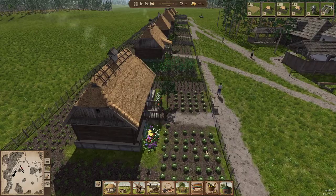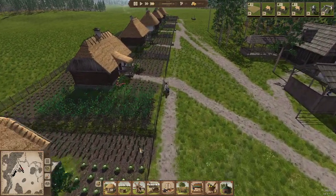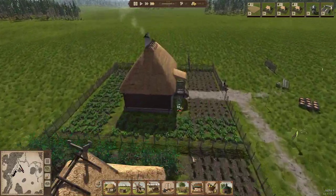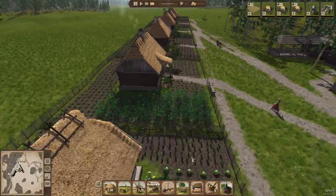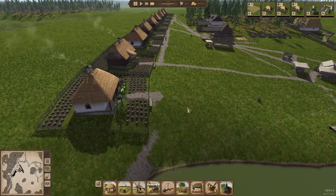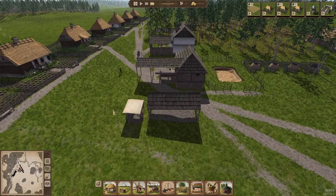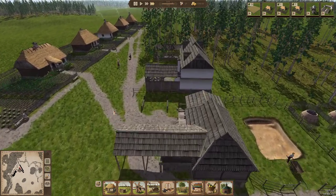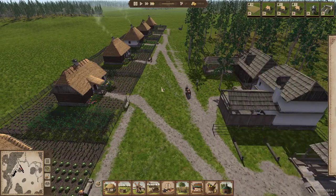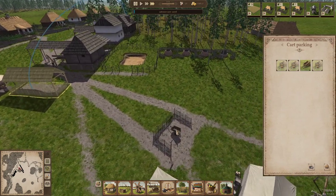Look - you can see them growing the cabbages, the berries and the carrots and anything else. They're all growing stuff - look, fantastic! I don't know what's going on with these carts and why they're not being moved. There's one being repaired maybe? There's one cart there - seem to be missing a cart somewhere.